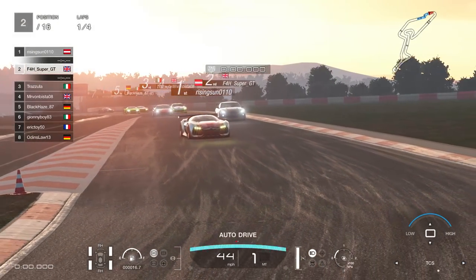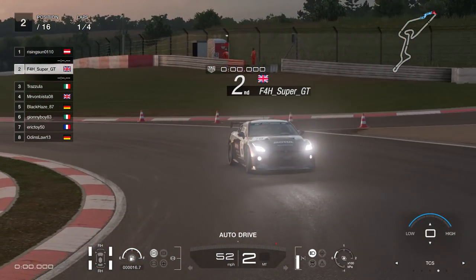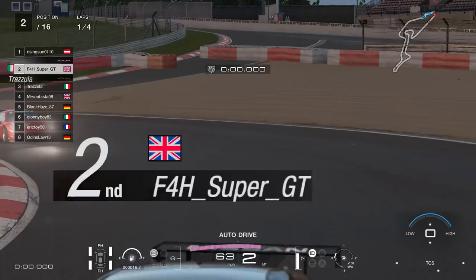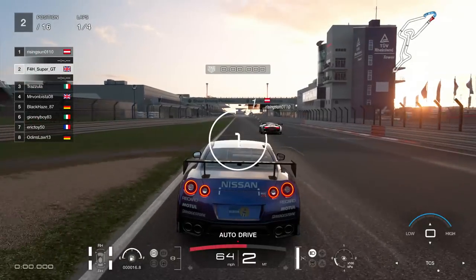Hello viewers, it's Super GT here. Welcome to Gran Turismo Sport. We're going to do a couple of races in Group 4 around the Nürburgring Grand Prix circuit. I'm going to show you three races — in the first one we're going to drive a Nissan GT-R.